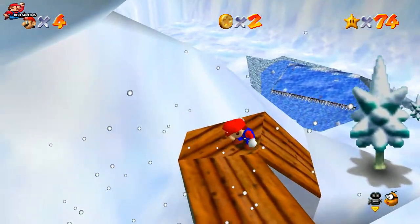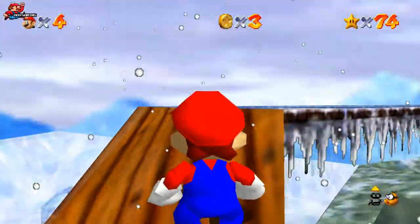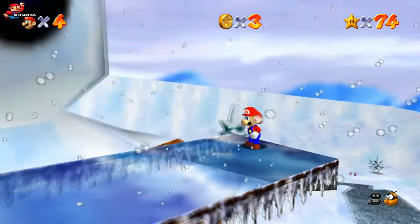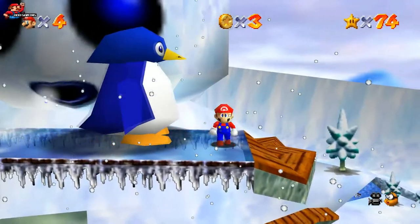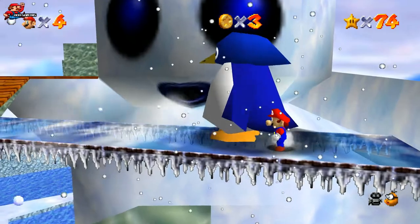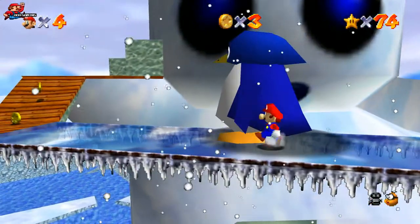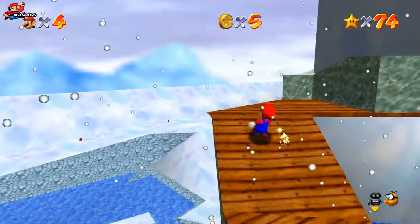We're going to come up to a bridge here. There's a penguin walking back and forth. If we activate this text box, the penguin is going to come back. The idea is to stay just to the side of the penguin as it moves across the bridge. It does move a little bit quicker at times and goes backwards. If you aren't near the penguin, the snowman in the background is going to blow you off. Once you've done that, jump onto the head of the snowman and collect the star.